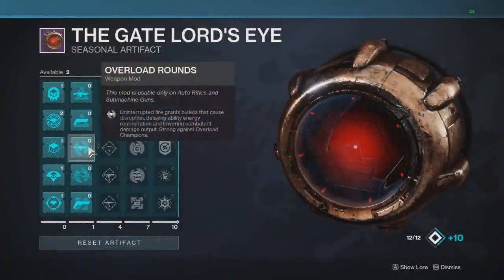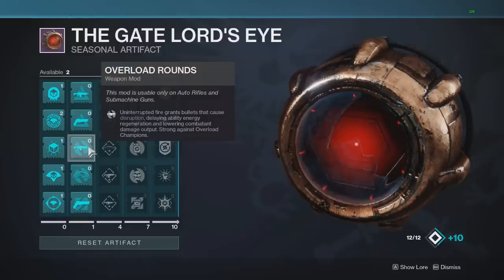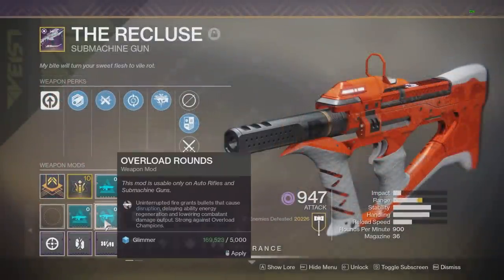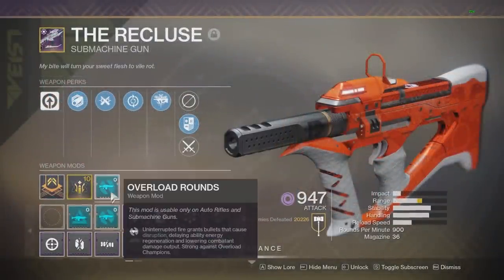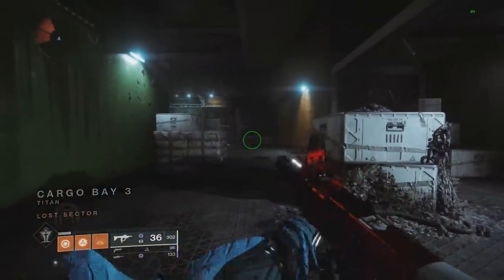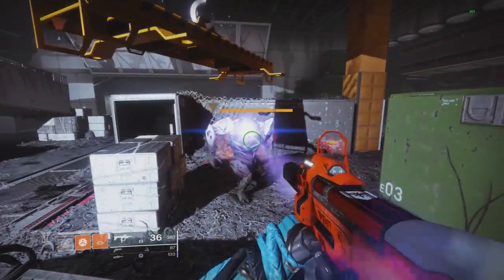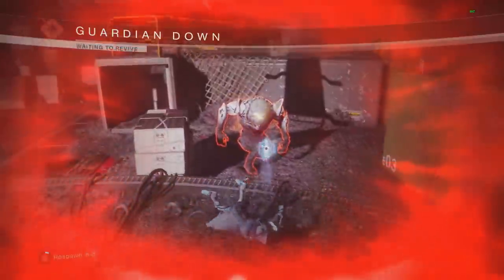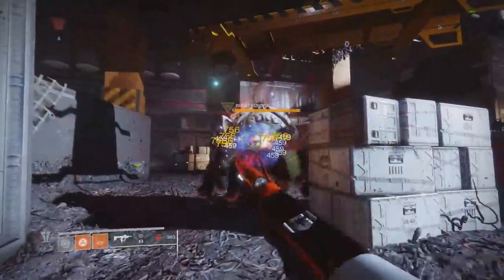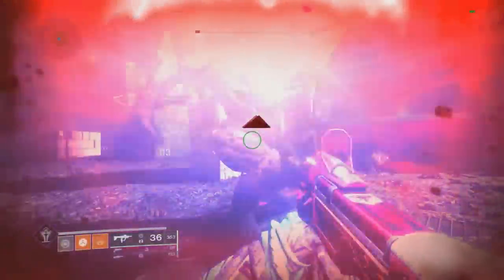Next up is Overload Rounds for ARs and SMGs — uninterrupted fire grants bullets that cause disruption, delaying ability energy regeneration and lowering combatant damage output, strong against overload champions. I'm putting it on Recluse. When you fire non-stop you get an overload shot — it's only one shot at a time, roughly halfway through the entire magazine. Testing it on Greg: his damage output will be a lot lower once you disrupt him.